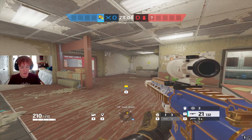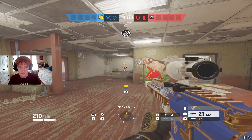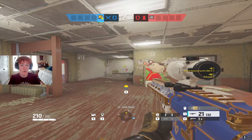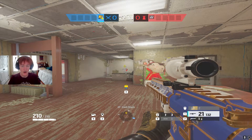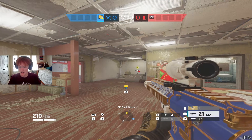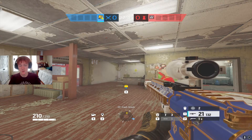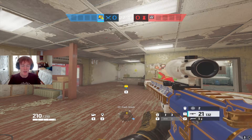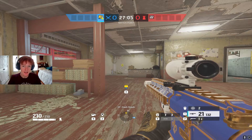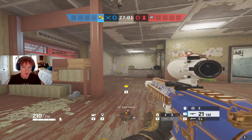Essentially, Lion's ability — you activate it, and anybody that's moving gets red-pinged. You're also able to identify who they are. Because I scanned and the Mute moved, the scan actually showed it was a Mute — it went from a question mark to identified. So it actually identifies the person being scanned. The way to counter the scan as a defender is to just sit still; if you sit still, the scan is void.